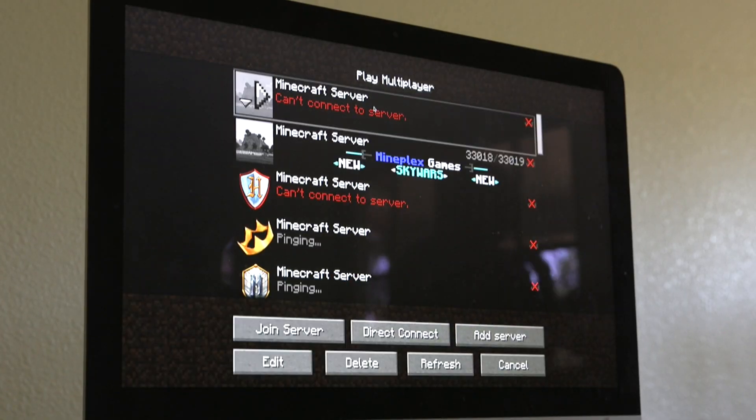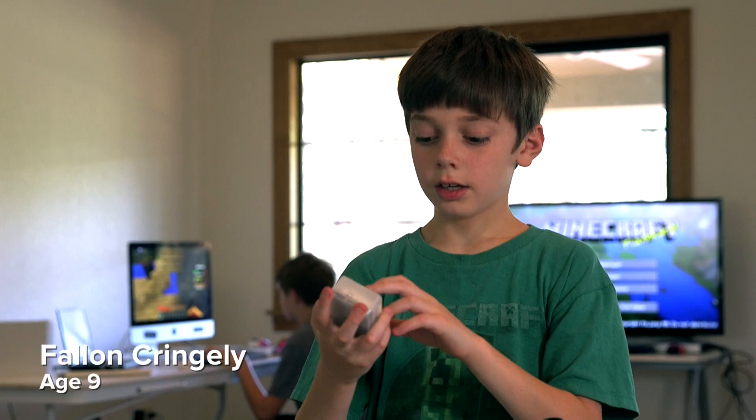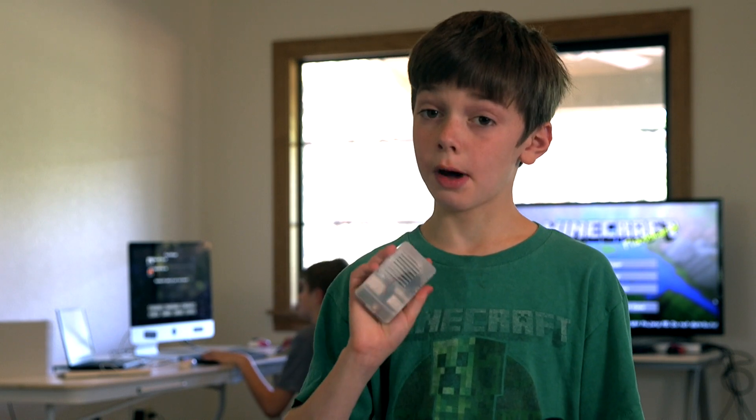You go into your Minecraft multiplayer settings — you don't need to add the IP, it's already on there. And bam, you've got your server up and running. Now this is so small it's possible to lose it, but it's probably going to be plugged in, so you probably won't have to worry about that.